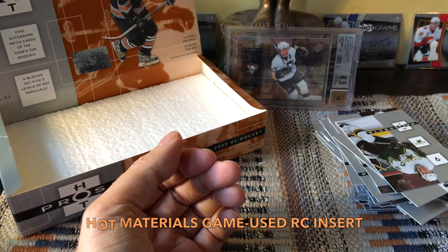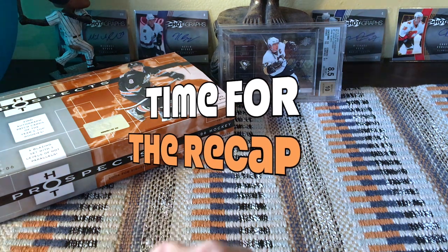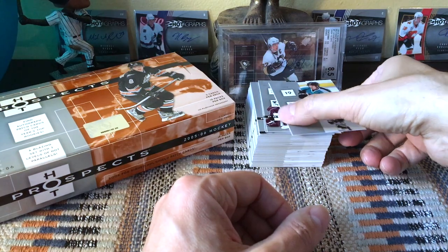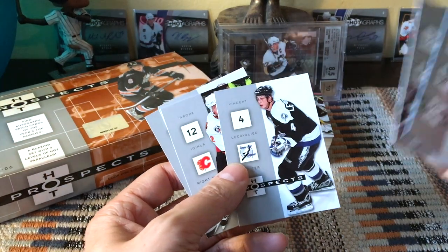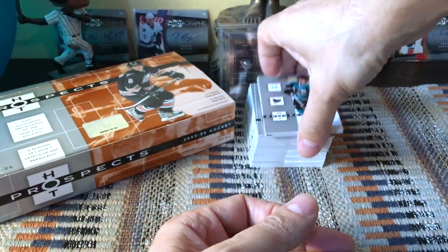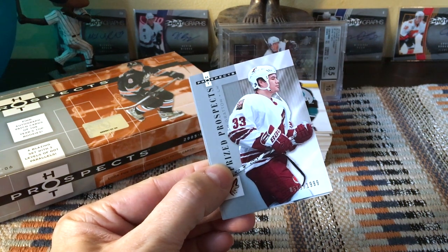So this is actually a great break — our hits are wonderful for the most part. Recap time: that was an above-average box. In terms of base, we received some 65 base out of the hundred-card base set. We received Jumbo Joe, Iginla, Vinnie Lecavalier, Iginla, Manny, and Saku Koivu. I did not see any parallels — I may have missed them; if so, put it in the comments. With regard to our Hot Prospects, we received a few of them, guaranteed, numbered to 1999.